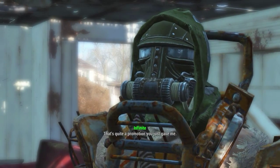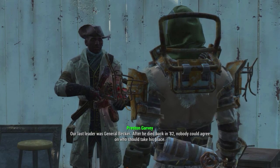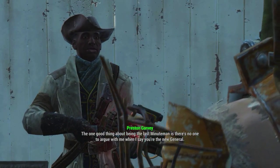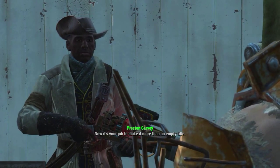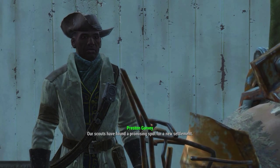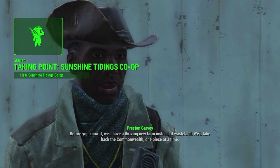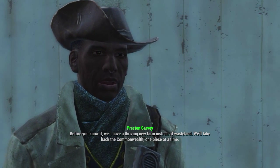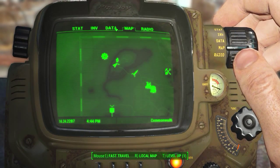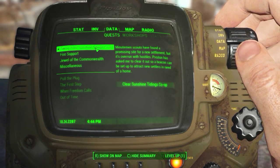'That's quite a promotion you just gave me. The leader of the Minutemen has always held the rank of General. Our last leader was General Becker — after he died back in '82, nobody could agree on who should take his place. The one good thing about being the last Minuteman is there's no one to argue with me when I say you're the new General. Our scouts have found a promising spot for a new settlement — once you clear it out, set up a radio beacon to let settlers know about it.' This quest sounds really fun — clear Sunshine Tidings Co-op. This sounds really fun!